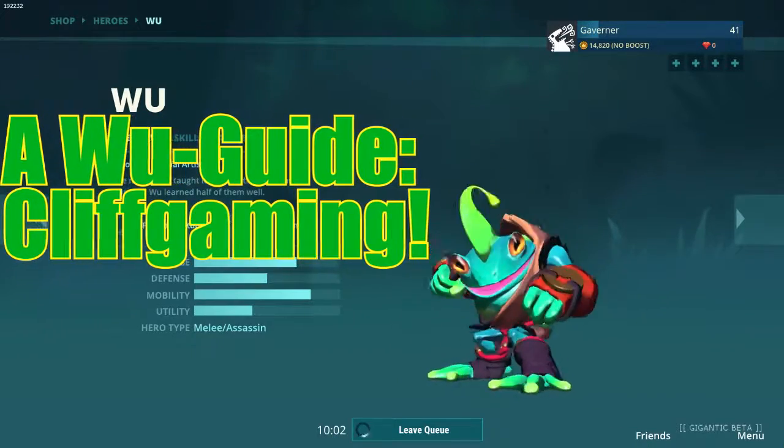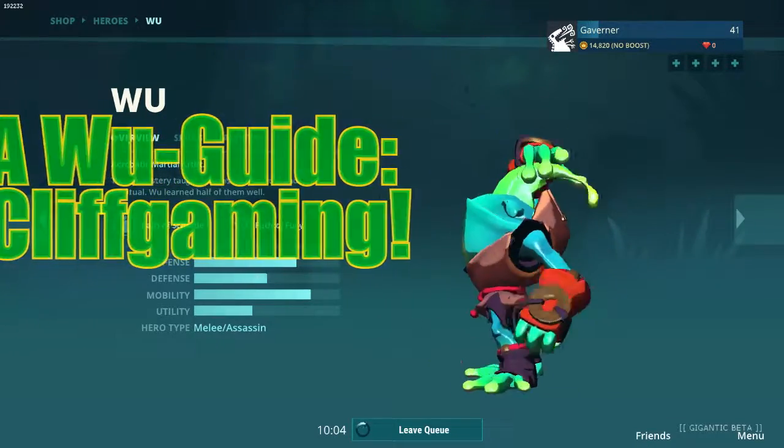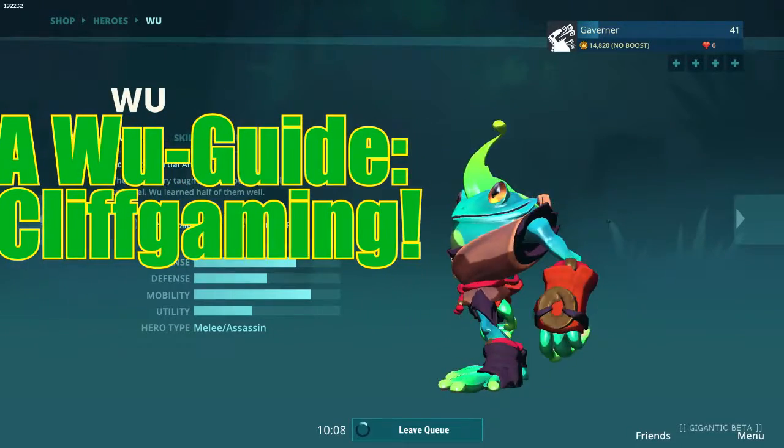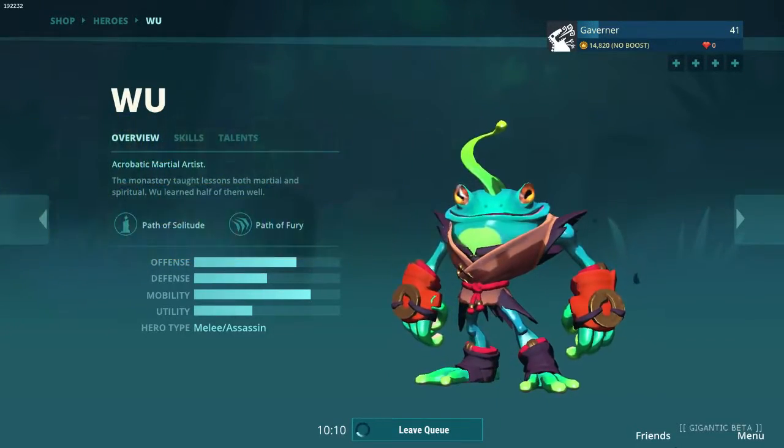Hello guys, I'm Gav. Today we're gonna see a guide for Wu about how to cliff game creatures. Whether it's a thing to be considered cheap, cheating, or hilarious as fuck like I do, this isn't what the guide is about.